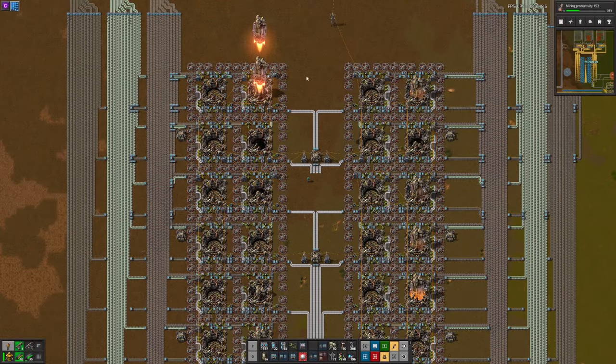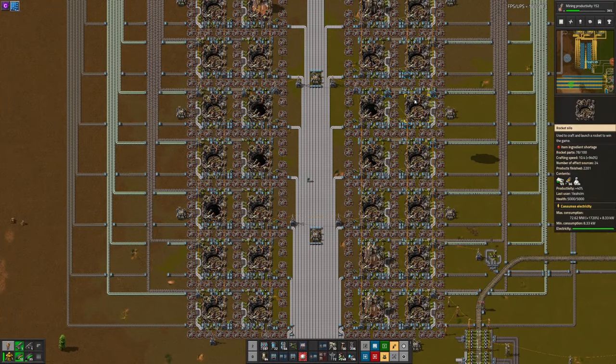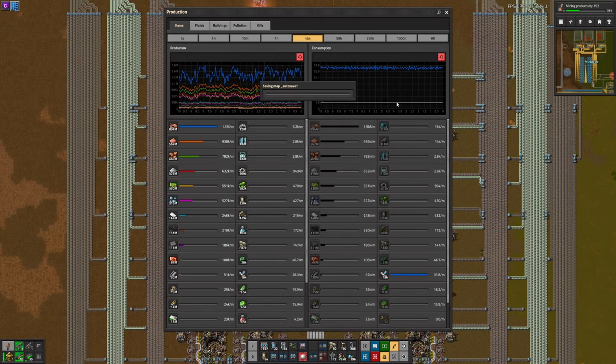Next I wanted to show you guys the rocket silo. Here we have 48 rocket silos launching about 30 rockets a minute. And over a 10-hour period that is very stable.